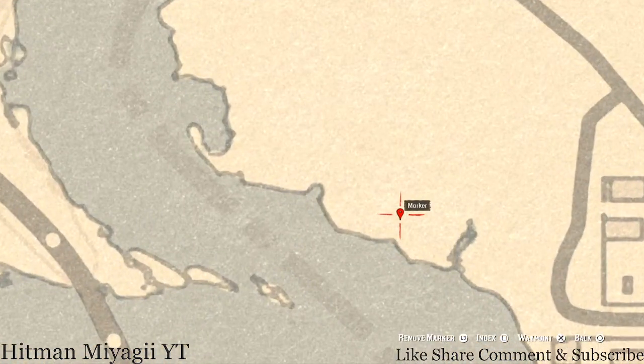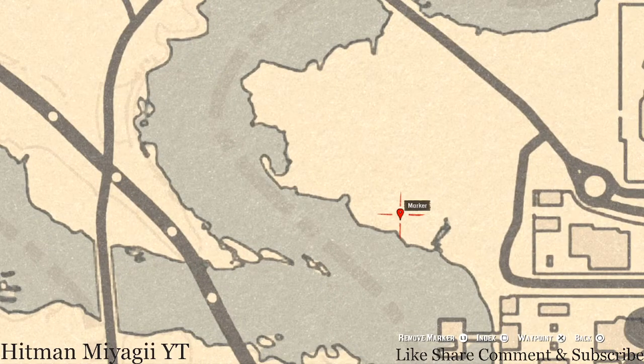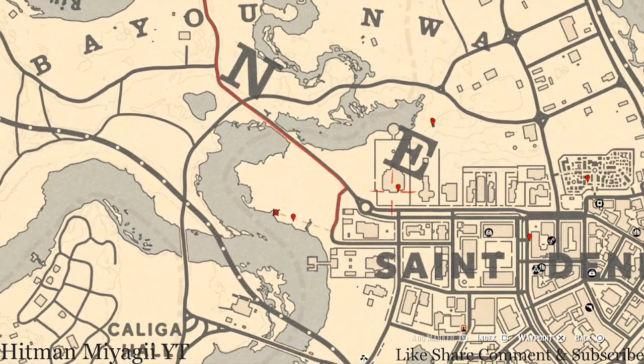Our next marker is a bird egg. This bird egg spawns right here at this location in a tree — it is a Heron Egg. Shoot it down with a varmint rifle or a bow using a small game arrow. Also while you're in this area, there's a Cardinal Flower right here if you want to grab that as well.